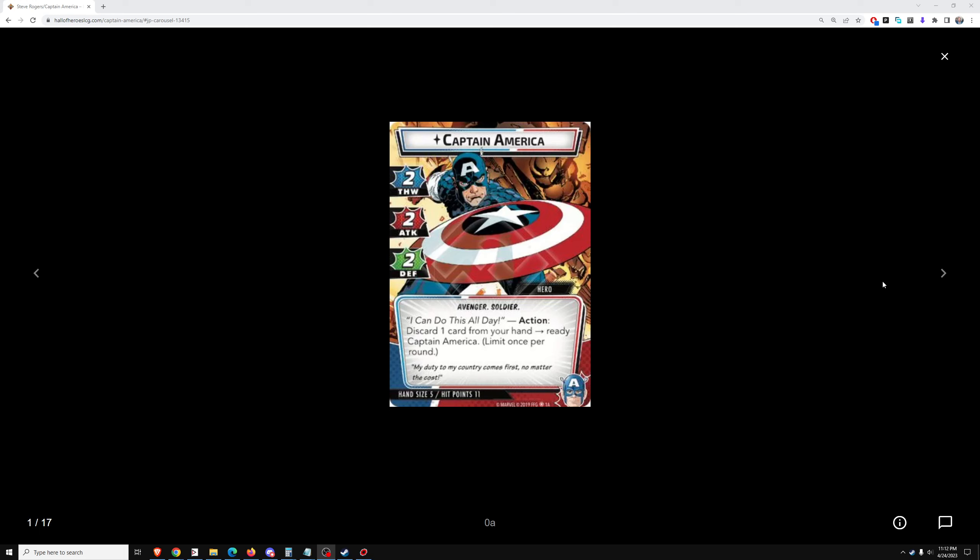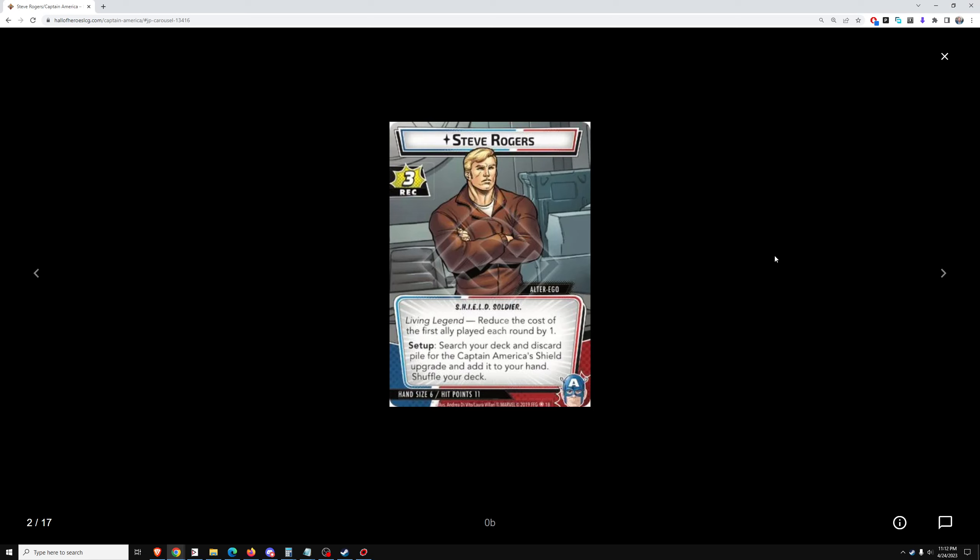He's got the standard 5 hand size, 11 hit points. Steve Rogers: reduce the cost of the first ally played each round by 1 — that's very good. Recovery 3 is meh. Setup: search your deck and discard pile for Captain America's Shield and add it to your hand — that's good. So you draw a card and reduce the cost of your first ally on turn 1. That's a very strong start. Cost reduction is good in every single card game I've ever played. He seems to work well with leadership, which is good because leadership is one of the best aspects for true solo since it allows you to control bosses with multiple plays of Mockingbird.